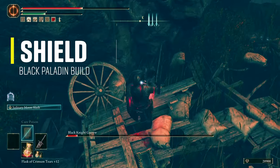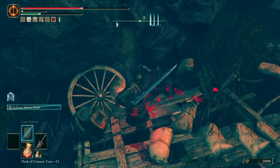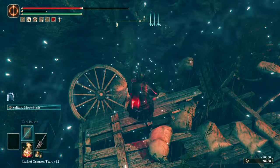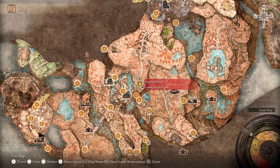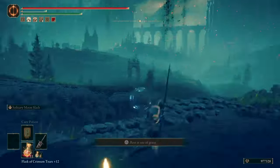Next is the Black Steel Great Shield, which can be found by defeating Black Knight Garu in the Fog Rift Fort when you enter the Scadu Altus area. To get to the Fog Rift Fort, start from the High Road Cross Site of Grace and ride to the west side, following that path.